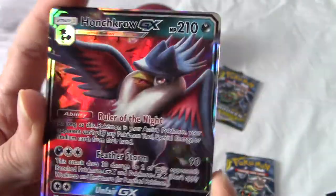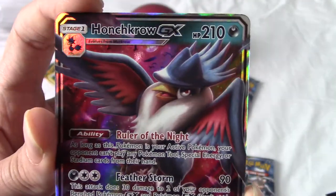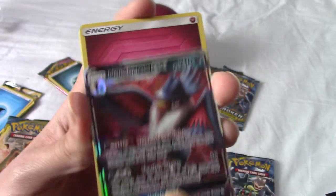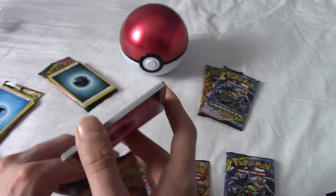We've actually pulled a GX from a Team Up set! It's a Honchkrow GX! I know it's not a Team Up tag-team one, but I'm happy with that. This episode has been far and beyond better than an entire Elite Trainer Box I opened previously.